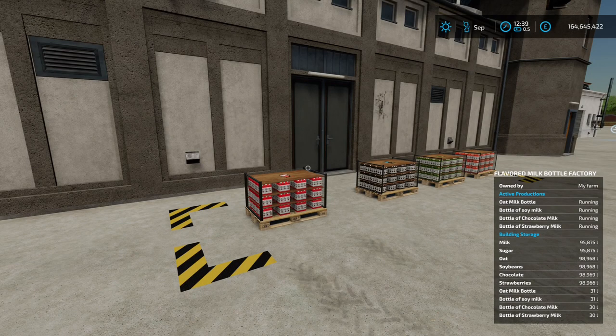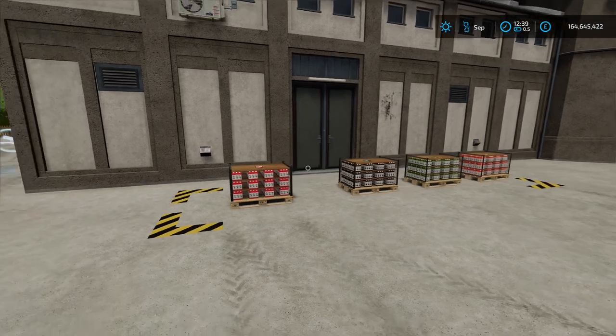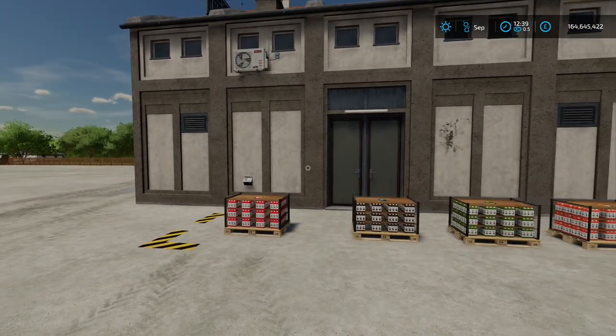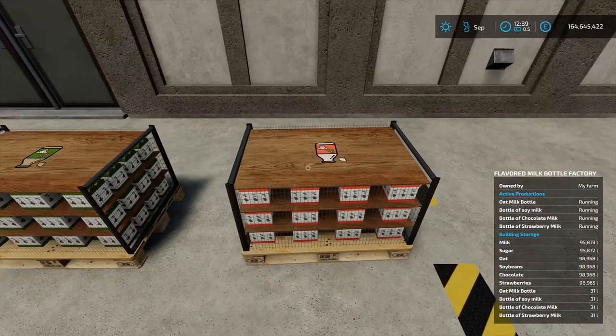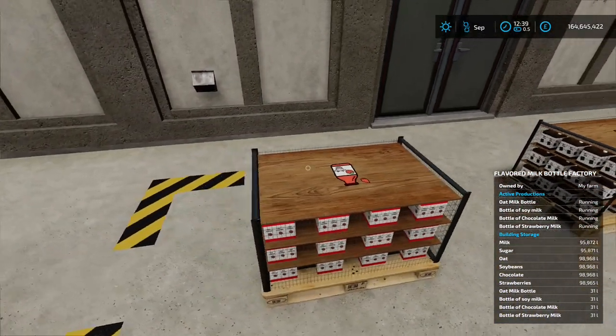What we've got in front of us today is the Flavored Milk Bottle Factory, this is by Fracassest Modding - 4.68 megabytes on the download. The question we're going to be looking at today is: is it worth selling off your stuff before you put it in here, or do you make more of a profit by running it through this production chain? What you get out is soy milk, oat milk, chocolate milk, and strawberry milk.